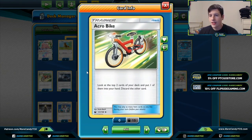We have three copies of Acrobike to dig a little bit deeper. I've been going back and forth between Acrobike and Poké Nav since they fill a similar purpose — some days I'll flip on Acrobike and miss what I want, then switch to Poké Nav. Acrobike seems to be the more generally useful of the two, even though it doesn't let you dig quite as deep. It looks at the top two cards of your deck, puts one in your hand, and discards the other. It's one way to dig and hit our Triple Acceleration Energies on the turns we need them.